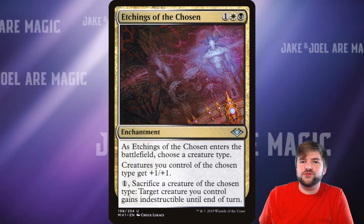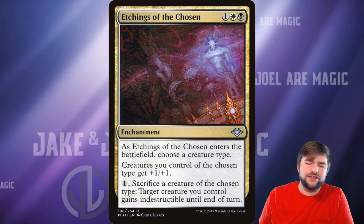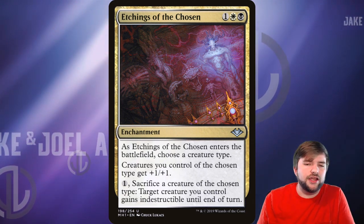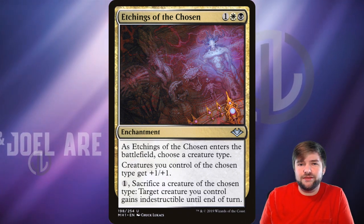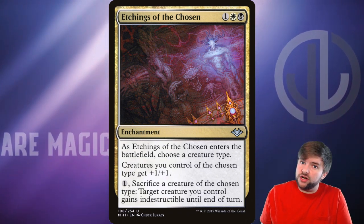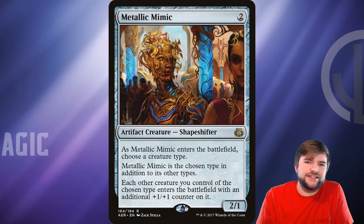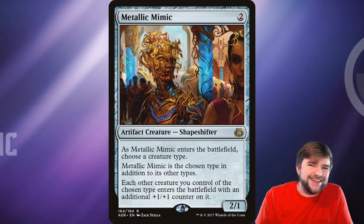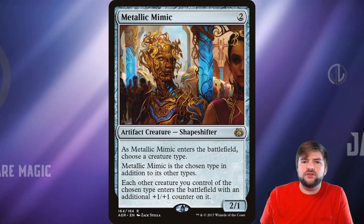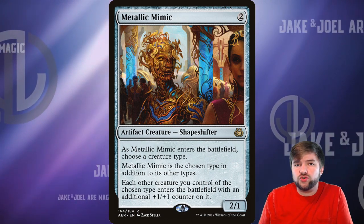Etchings of the Chosen — I almost had it in my strong pile, but I moved it to my fun pile because it really takes advantage of the tribal sub-theme and is just a great card for this deck pretty much across the board. When it enters, choose a creature type: Fairies. Creatures you control of the chosen type get plus one, plus one, and you can pay one to sacrifice one of your 1/1s — which you're creating a ton anyway — to give your general indestructible until end of turn. Metallic Mimic is obviously a great choice for any tribal EDH deck, but it's worth noting for this deck in particular because it is an artifact itself, so it triggers Alela's ability.